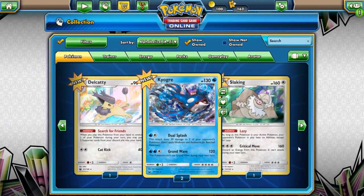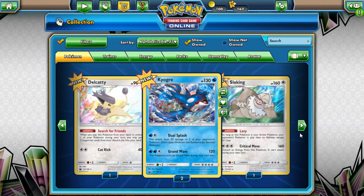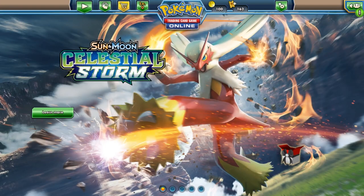So just a few hollows from this set: Slotking, two Kyogres, Delcatty — four hollows total, no ultra rares online. I'll be back with more later — we might do a big online opening of a lot of packs of Celestial Storm. Also, as a reminder, there's a giveaway going on — click the Gleam link in the description below to enter to win a copy of Let's Go Pikachu or Let's Go Eevee. Thanks so much for watching — catch you on the flip side!